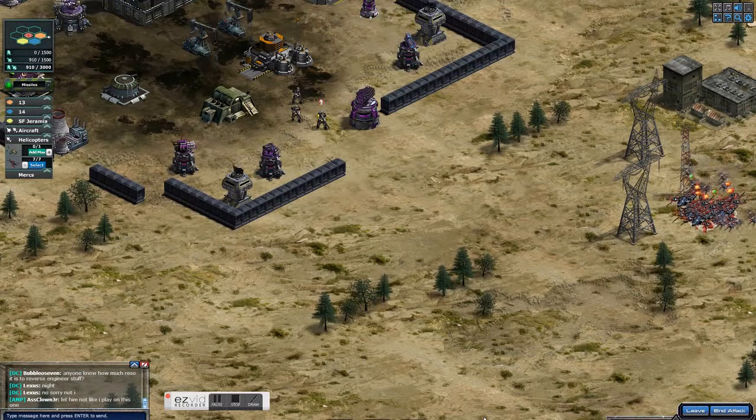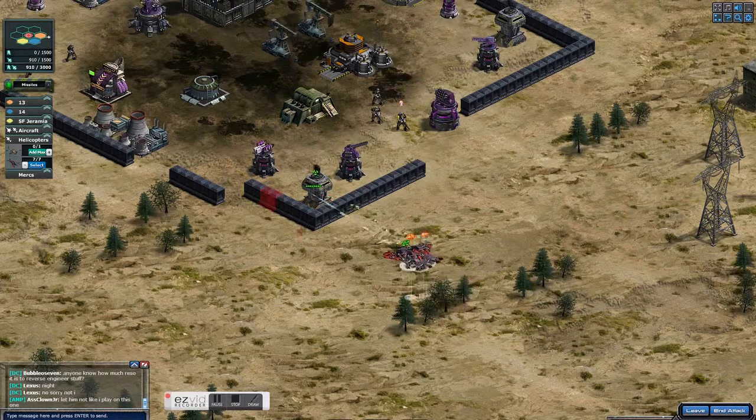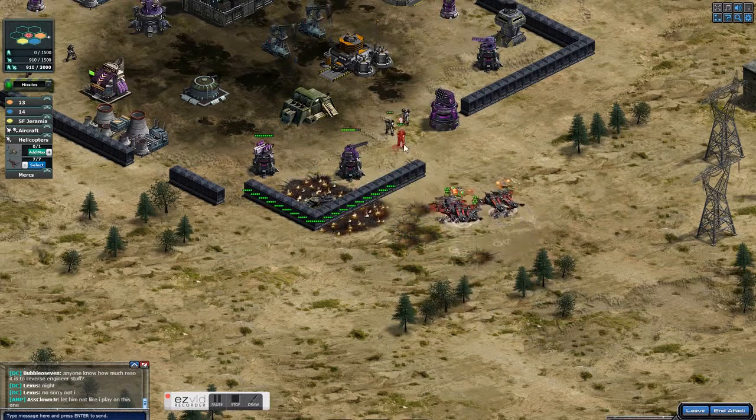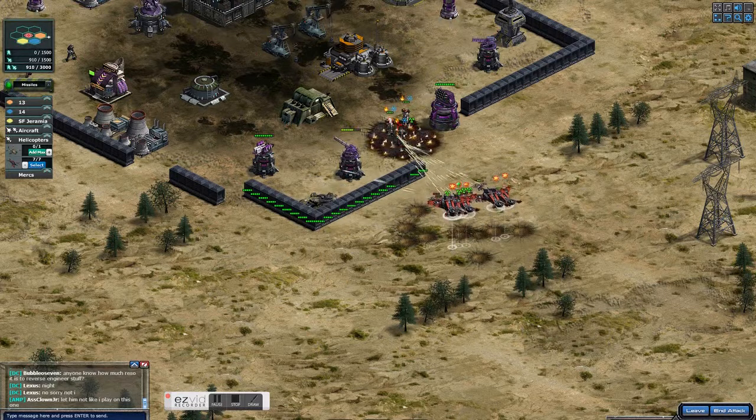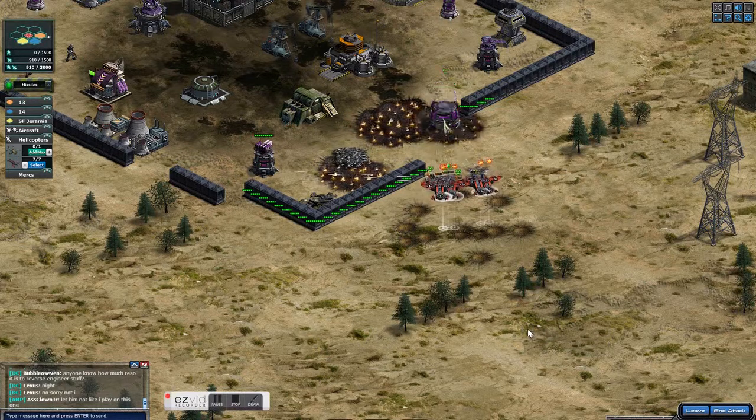I'm only using seven here — the more Wingmen the better, but I've done this with three or four before if my others were busy somewhere else. Take out the tower, and be mindful that you have to stay away from the storm that's in the back there.